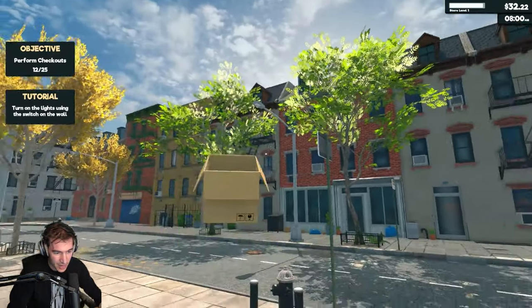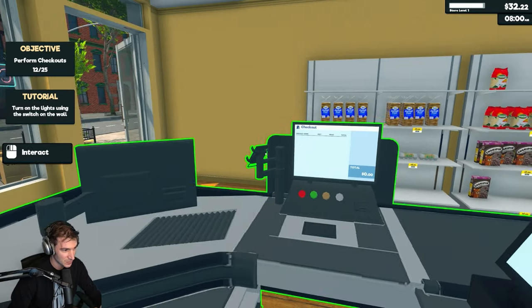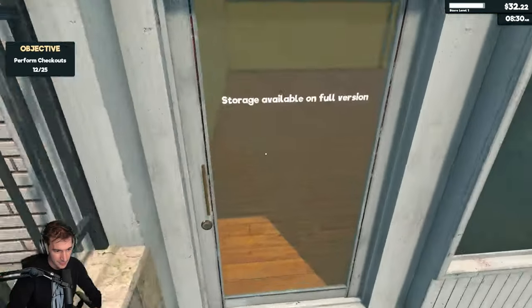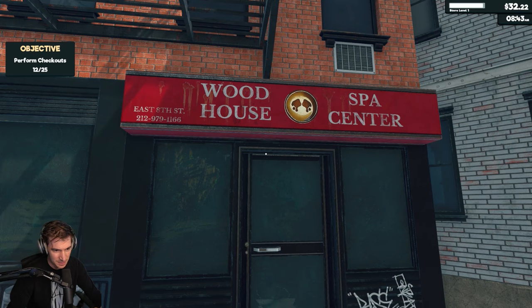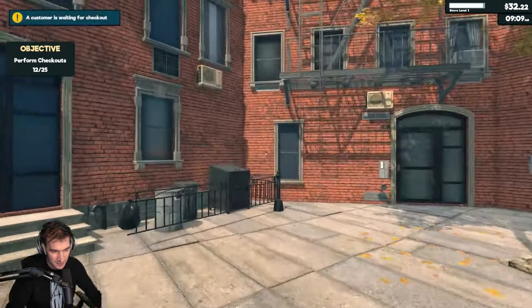Who left all this trash here? This game is not relaxing at all. Turn on the lights using the switch. Oh my god. You again. Storage available in full version — there's a woodhouse, spa center, candy smoke shop. This kind of reminds me of Tarkov a little bit.